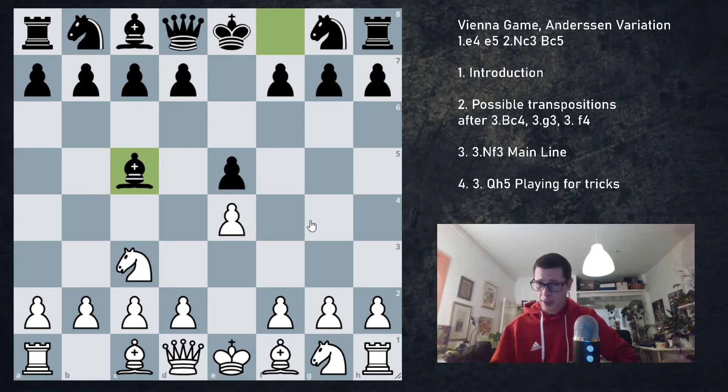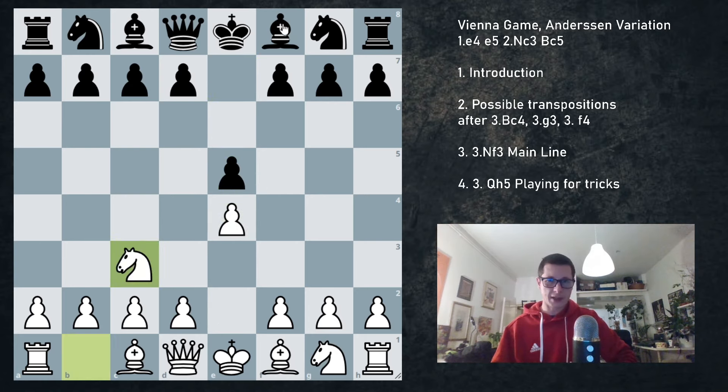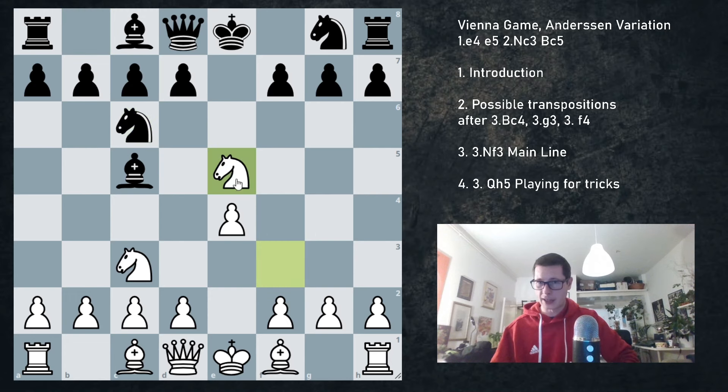Back to the video. Let's start with Nf3. Once again, e4, e5, Nc3, Bc5 — we just play a very standard move. And if black goes Nc6, we are now in the three knights. This is one of the most common openings on beginner level and one of the most famous openings in chess. White doesn't have to take on e5, but taking on e5 is the best idea.